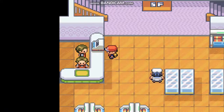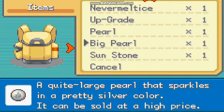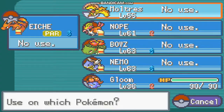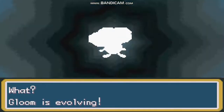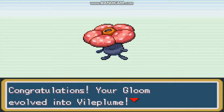Buy a Leaf Stone, which I already have, and a Sun Stone. To evolve Gloom into Vileplume, take the Leaf Stone and just use it on it. You will see that it has evolved into Vileplume.